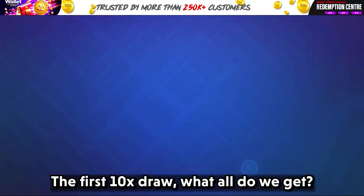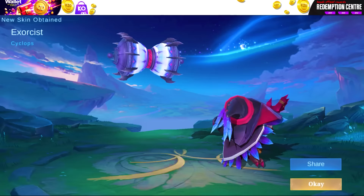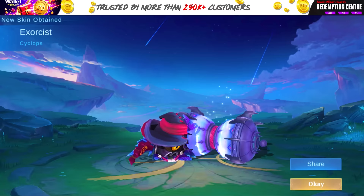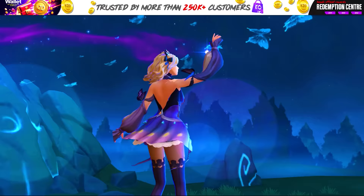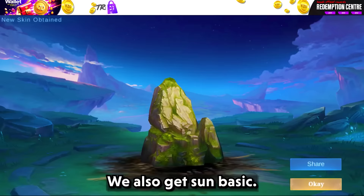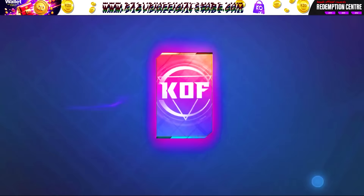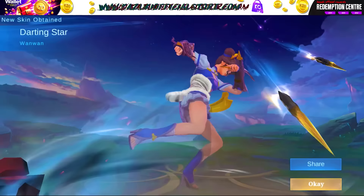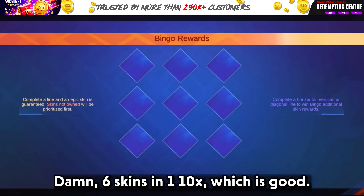The first tanning's draw - what do we get? Let's see. 1-1 basic, Cyclo basic, and yes - Loon Oaks time limited epic! Not bad for the first tanning's draw. We also get Sun basic. Damn, 6 skins in 1 tanx, which is good.